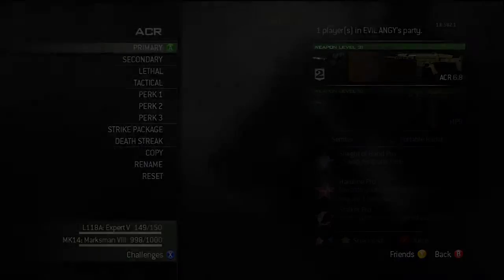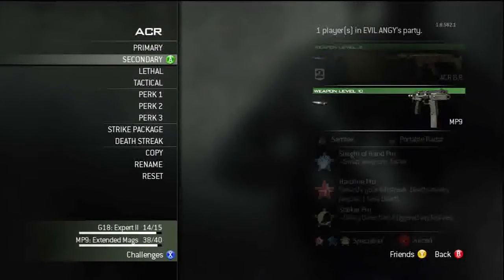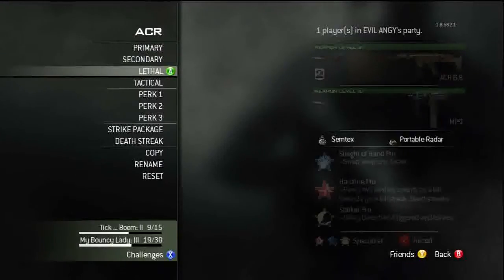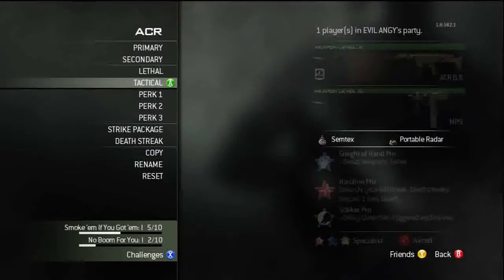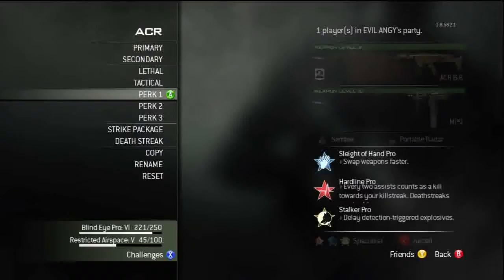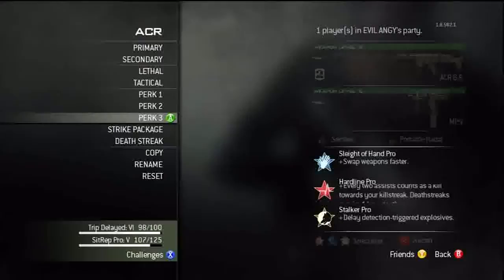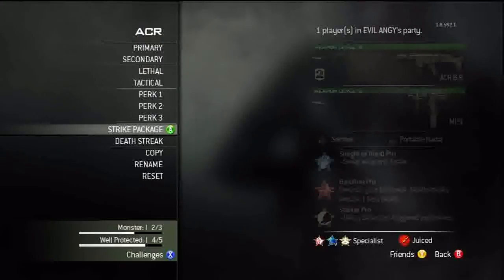Now onto the ACR — easily the best assault rifle, if not one of the best guns in the game. It is properly unreal how good this gun is. I like a silencer, extended mags, with an MP9 to back up, and a portable radar, because this is the MOAB gun. Sleight of Hand to get out that MP9 quicker, and Hardline.